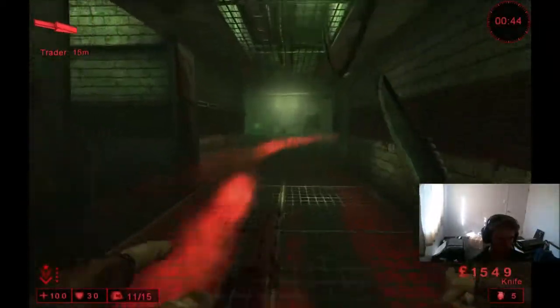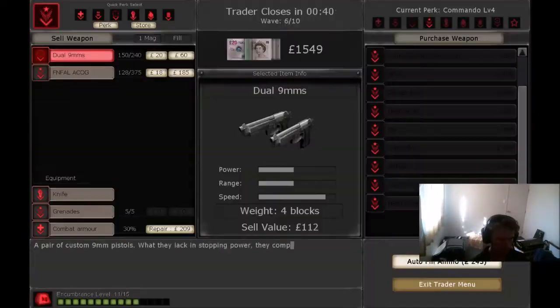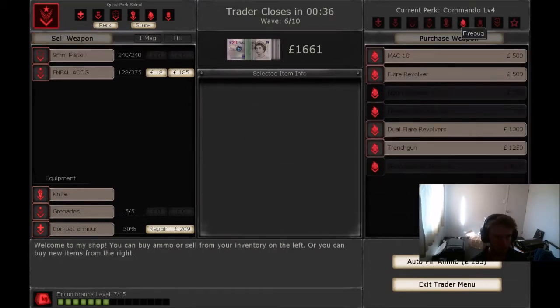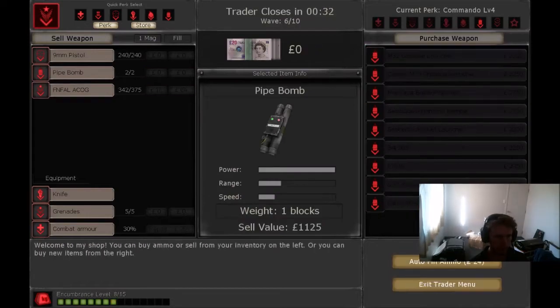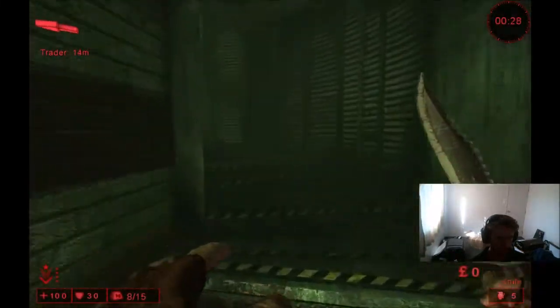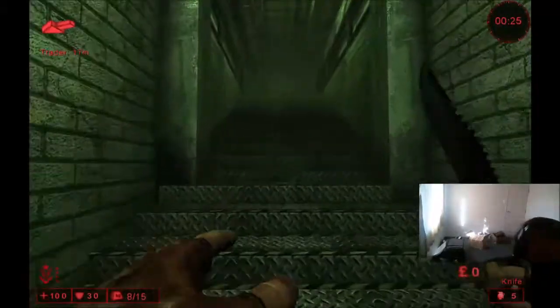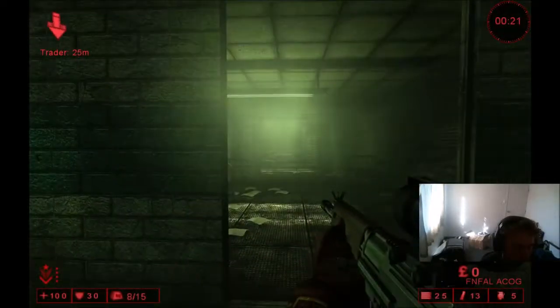Now I can get pipe bombs, but if I get pipe bombs I'm not going to have enough money for ammo to survive the round. Oh — I can sell this. I'll sell the extra pistol I picked up and use that to get pipe bombs. There we go — I should have enough ammo to survive the round, and pipe bombs for the fleshpounds which will start spawning now.